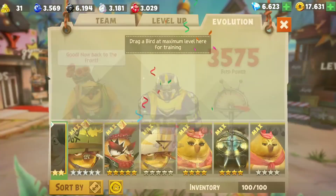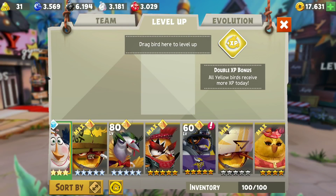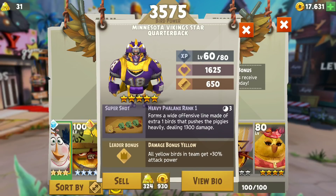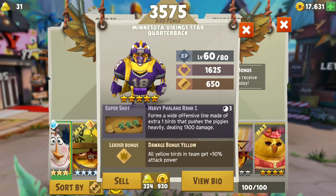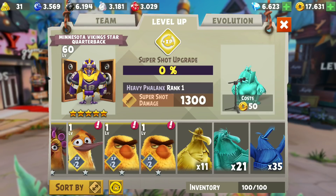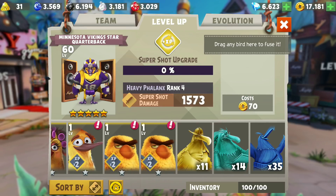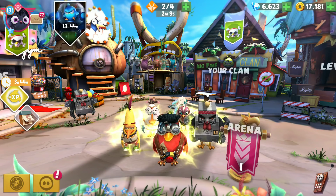Boom! There we have it — love the purple jersey. We have the Heavy Phalanx Minnesota Viking star quarterback. We're gonna try to level him up further by increasing his super shot. That's enough for now — increasing him to rank four.